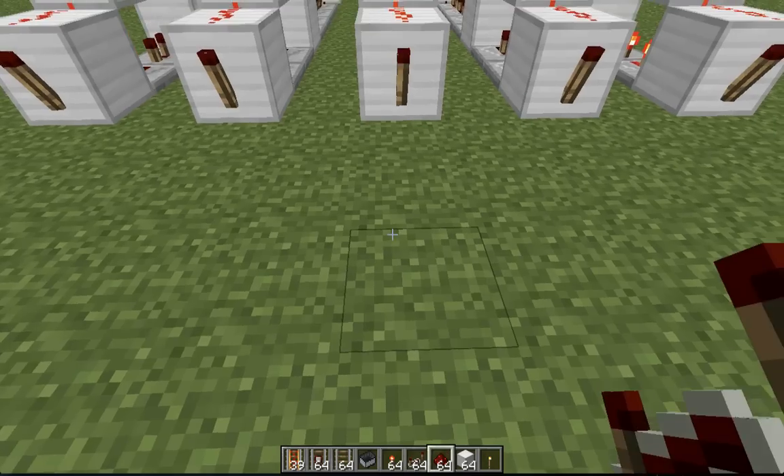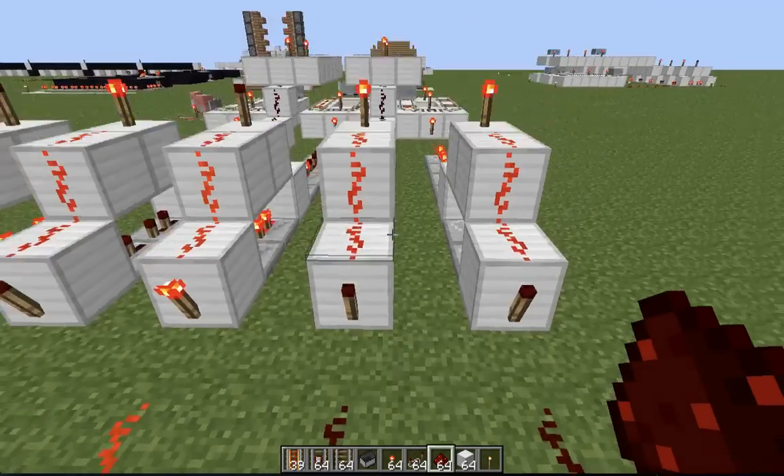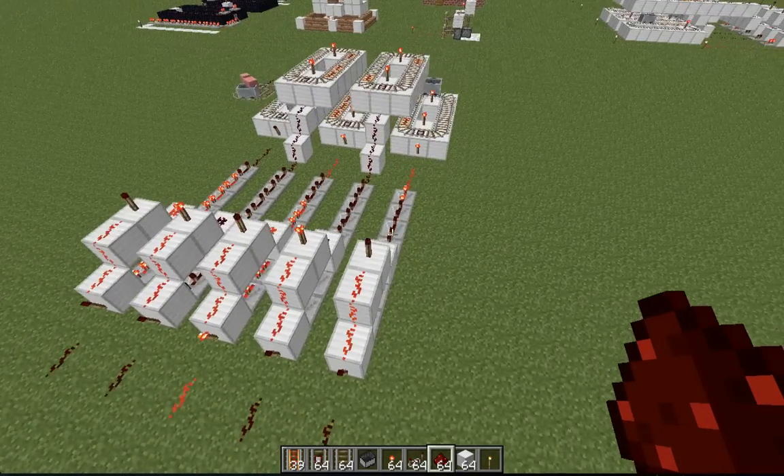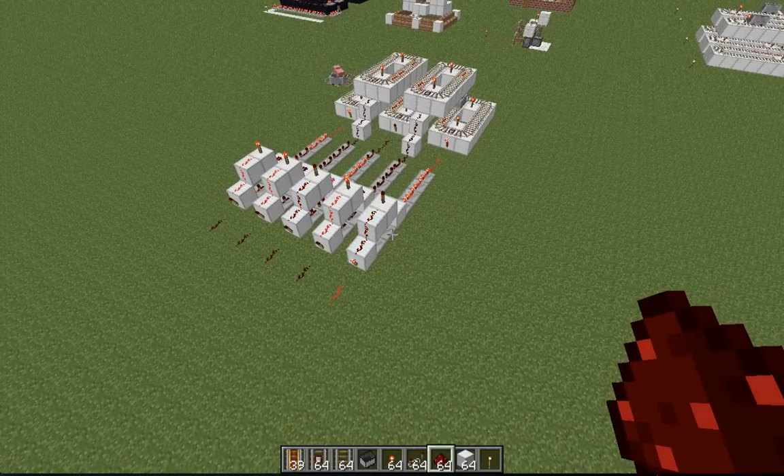Okay, so that's that. You just want to add a redstone piece just to make it look nice. So the next thing we're going to do is the warning system. The warning system is going to give you a warning before the wave comes.